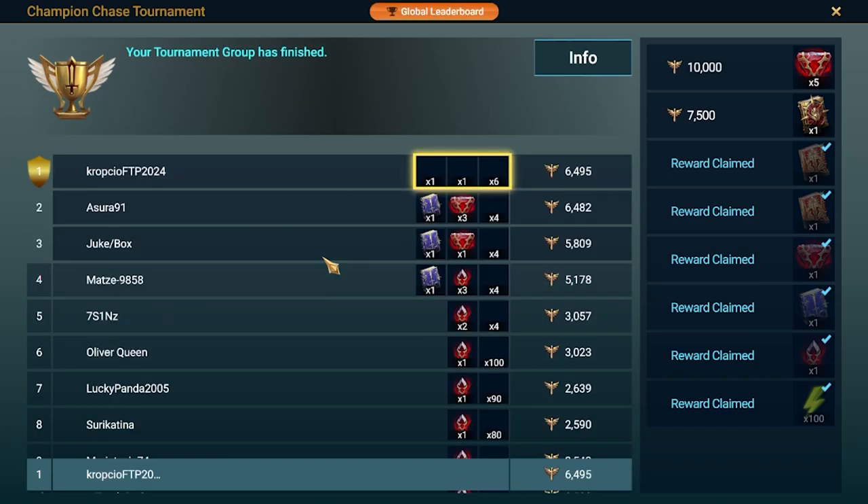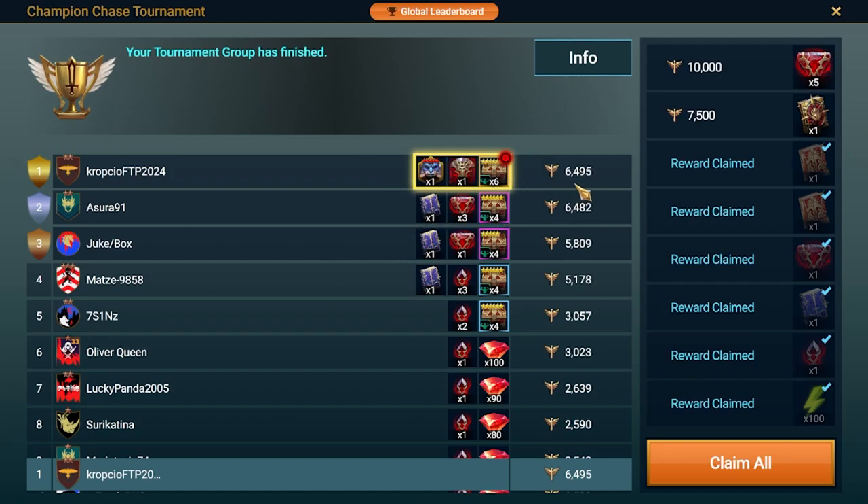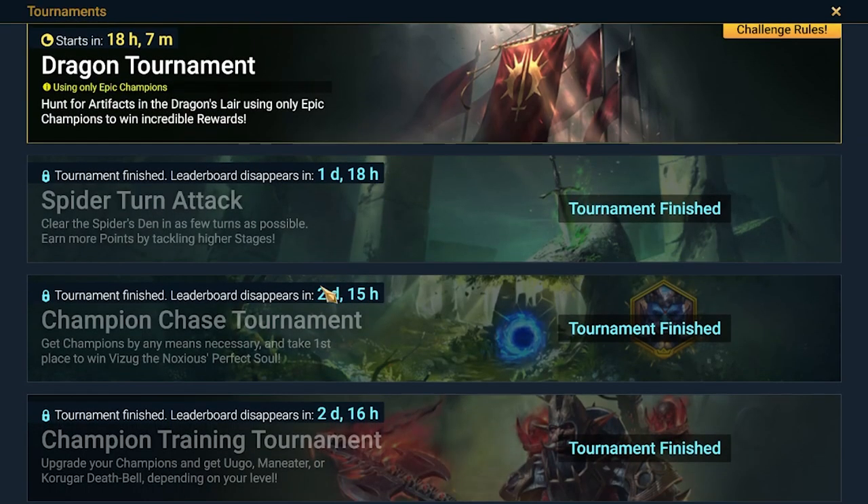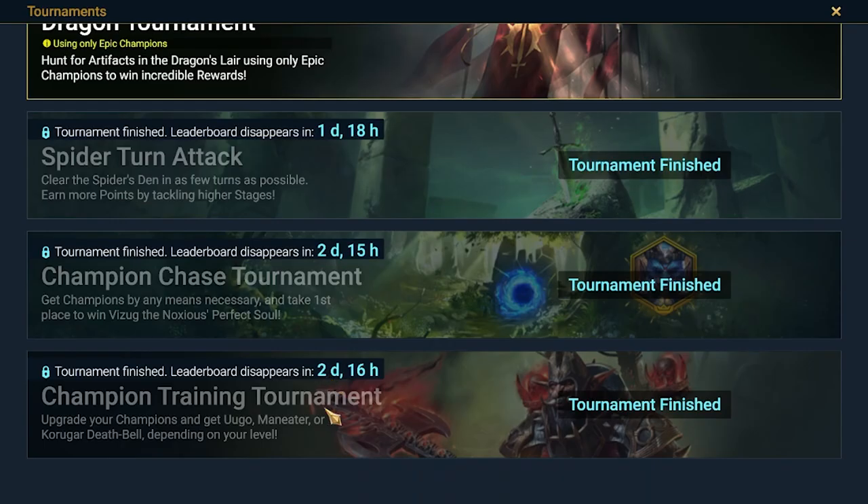So we got the results for the champion chase. I won it by 13 points, which is crazy. I calculated my shards and spent a little bit of gems in the shop to buy more enchants and even used one secret to get the rewards, mostly because of this big soul stone — not to give five or six stars. That's the first tip, and the same applies to the champion training tournament, which was also running at the same time.